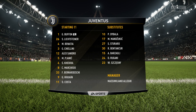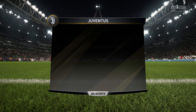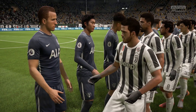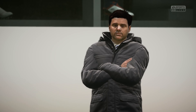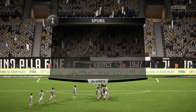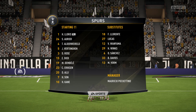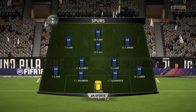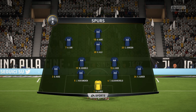The Juventus line-up there. Gigi Buffon plays in goal. Giorgio Chiellini plays with Mehdi Benatia in central defence. Sami Khedira plays with Miralem Pjanic in the centre of the park. Gonzalo Higuaín is the sole striker today. This is today's Tottenham Hotspur team. Hugo Lloris starts in goal. Jan Vertonghen plays with Tobi Alderweireld as the centre-backs. Moussa Dembele starts with Dele Alli in the centre of the park. Harry Kane is the main striker today.